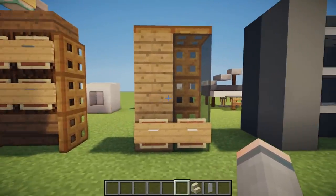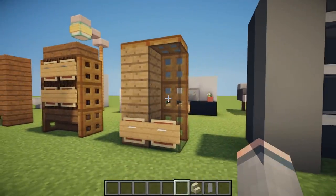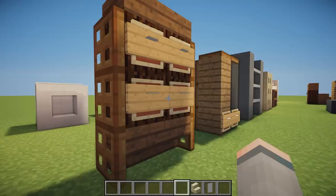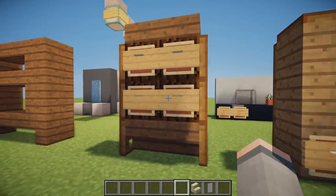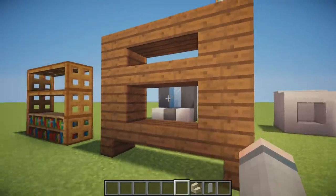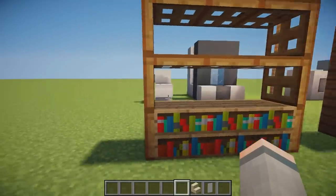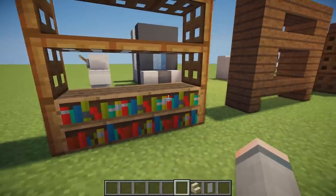We then have a glass wardrobe design using trapdoors, glass, wood, signs, and item frames. There's also another chest-drawer design or wardrobe using the same features in a different way. Then we have a big shelving unit using spruce stairs and slabs with a bigger shelf opening on the bottom. Last of all, an awesome bookshelf design using Minecraft bookshelves on the bottom and trapdoors to make up the shelves above.